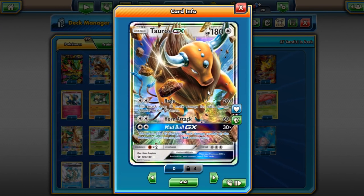Tauros is continuing to see play with Yveltal EX and also in Decidueye, and even Tauros Garbodor Giratina is still doing pretty decently. Tauros is still a threatening GX Pokémon — it's a very scary card to play against because it kind of just walls you.